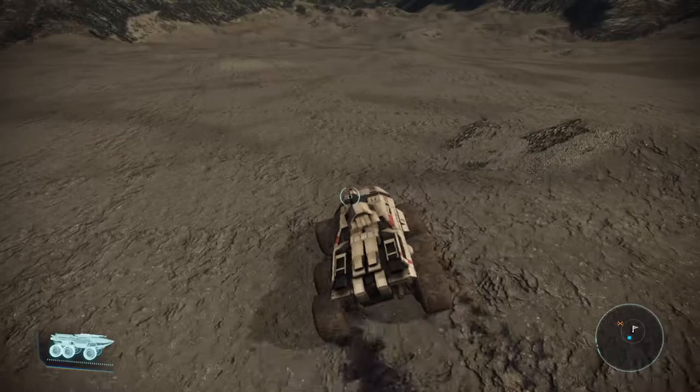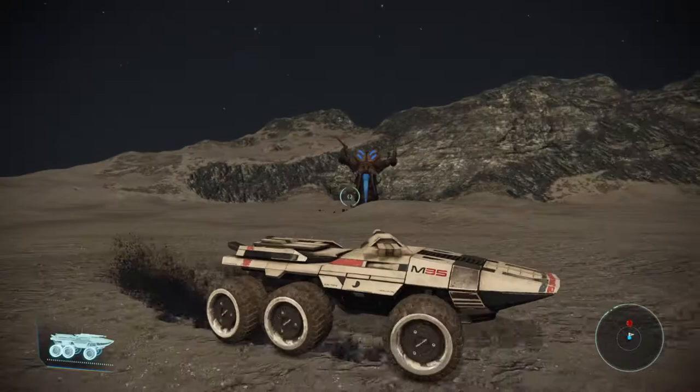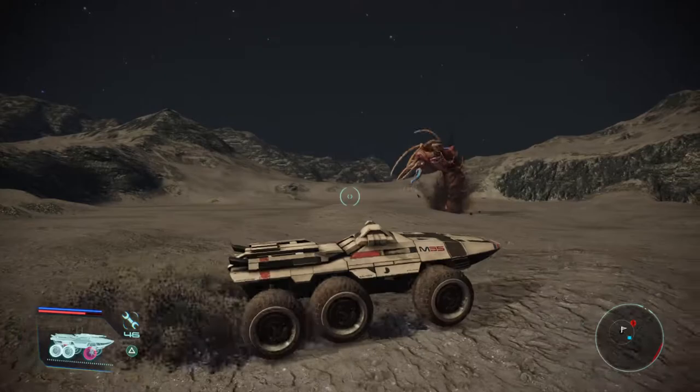Have you ever been driving around on a planet, exploring, searching what's going on, trying to find goodies, trying to find items, and running into this little guy — this big guy, actually? This is called a Threshermaw.